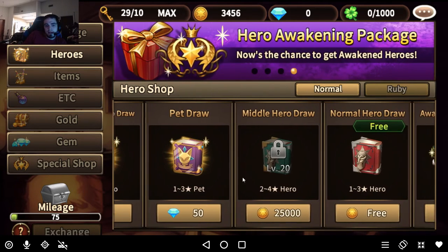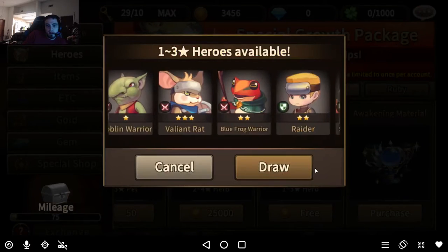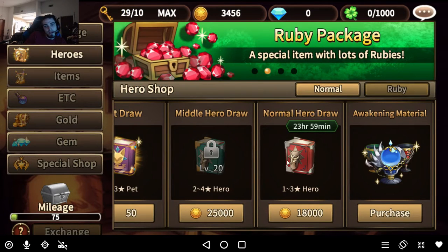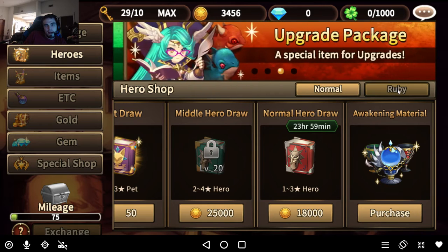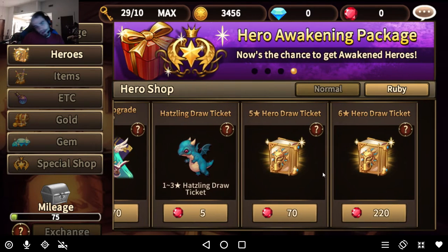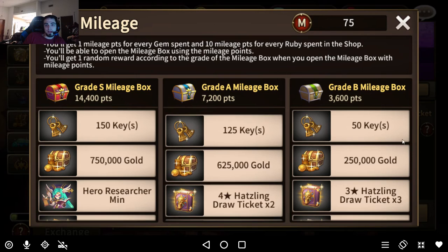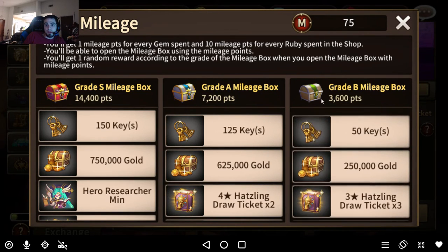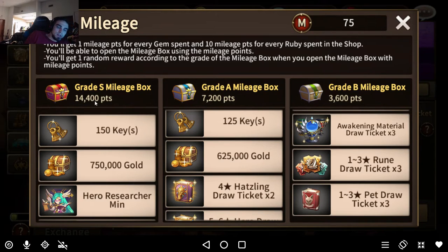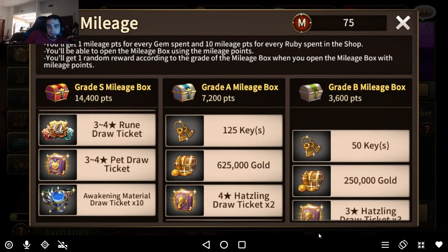The other draw type — unlocked at level 20 — you do every once in a while and usually get a 1 or 2 star, but sometimes you get a 3 or even 4 star. In the top right you have the rubies section to see what you can buy — mins are here for 270 rubies. Everything you spend in gems and rubies goes to add to this little mileage box. Once you have enough points you can claim a box on whichever tier you want, but once you use those points they're depleted. It's probably best to save for 7,200 and 14,000 points for S and A grade boxes.